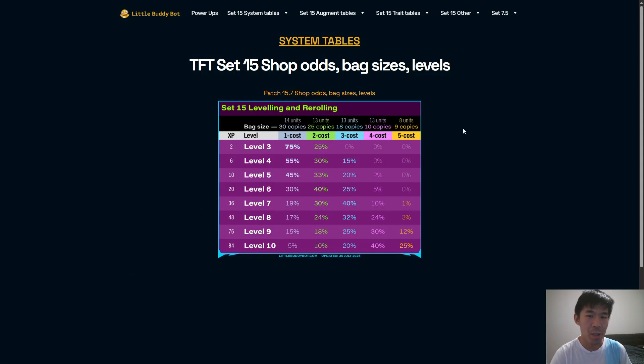So these are the Shop Odds basics. On level 4, you have a 55% chance of 1-cost, 30% chance of 2-cost, 15% chance of 3-cost, and of course you can't see 4-cost or 5-cost on level 4. I'll just go through some very common scenarios.